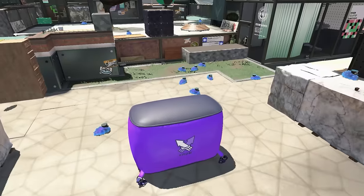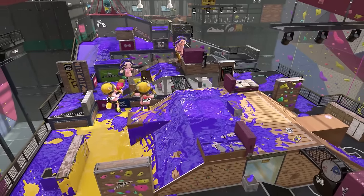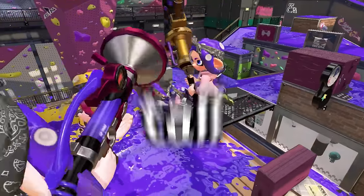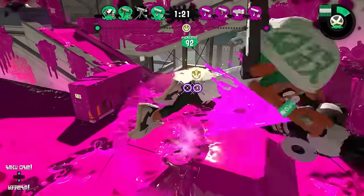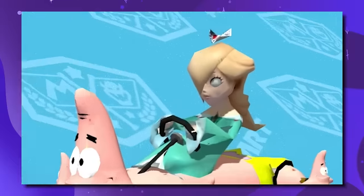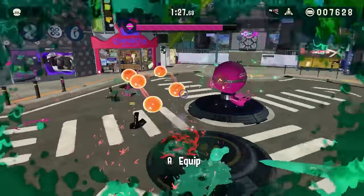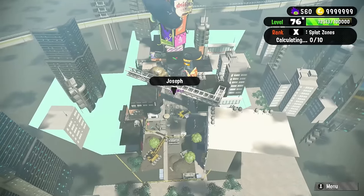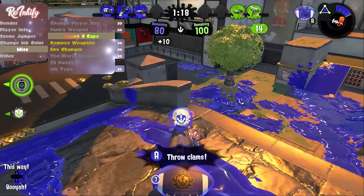This is a mod that changes all the clams in Splatoon 2 into sea cucumber. And this is a mod that makes every player 10 feet tall. And these are over 25 mods that make the game almost unrecognizable. I have a friend named Andy, and Andy is known for doing some crazy things to our favorite Nintendo games. Today, he's gonna show us these mods for Splatoon 2 in three phases that get progressively worse until the game breaks. So grab onto your Clash Blasters and hold onto your drink tickets, because things are about to get weird.